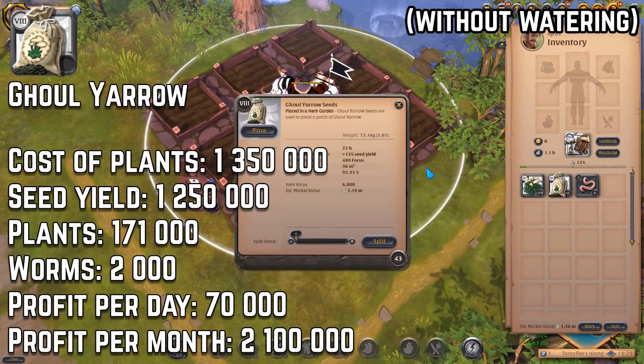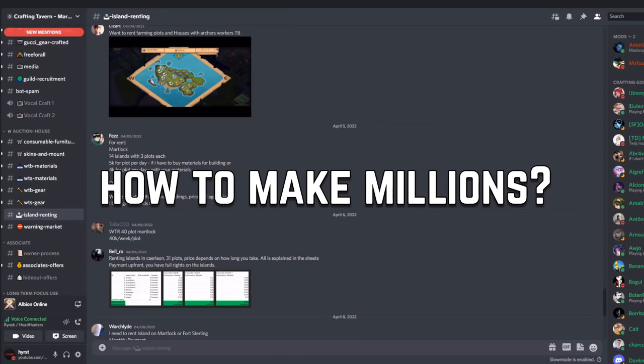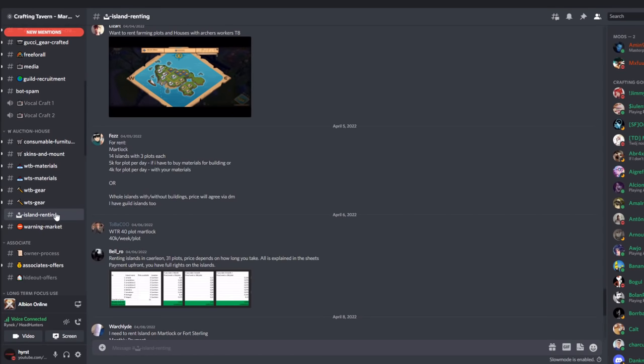I was also surprised that you can profit only 70k from a tier 8 herb. But what can we do? Now probably the most important part — how to make tons of silver on herbalism.